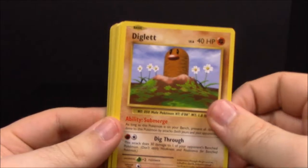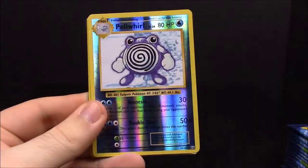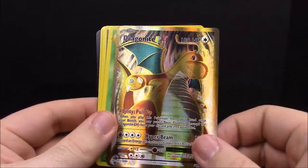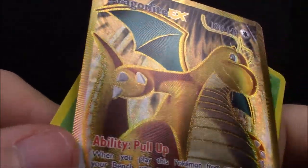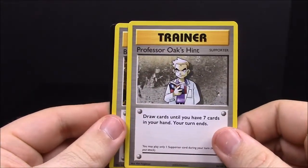Pack number four. First up we have Diglett, Gastly, Caterpie, Electric Energy, Magikarp, reverse Poliwhirl, and then a Dragonite EX — which is really awesome. I think we got the other Dragonite EX before, so now we have both versions you can get from this set. It's another textured one with the fingerprint finish, which is super cool. Then Metapod, Professor Oak's Hint Trainer, and Brock's Training Method Trainer.